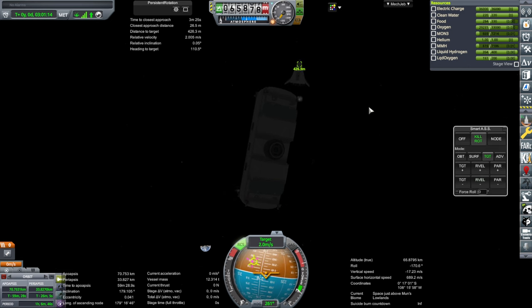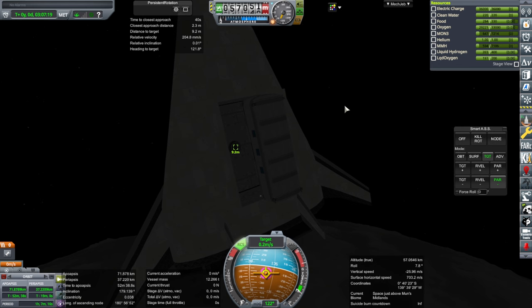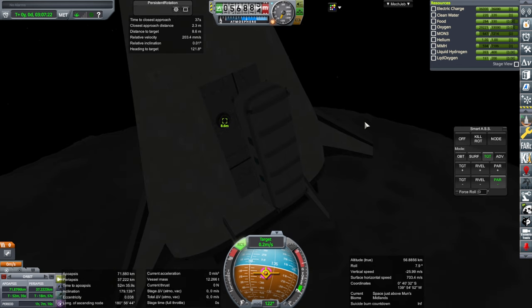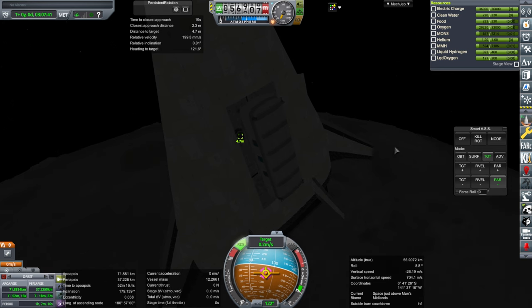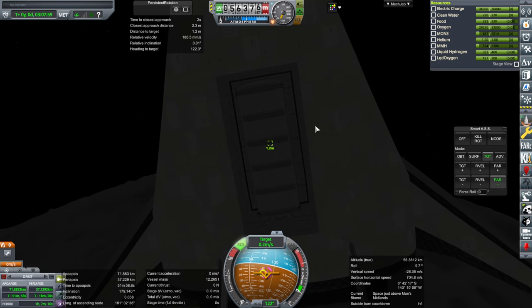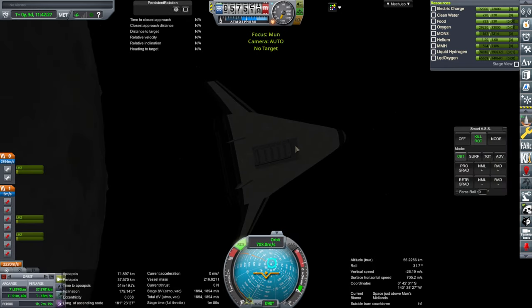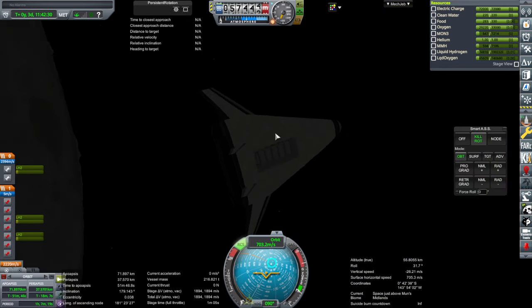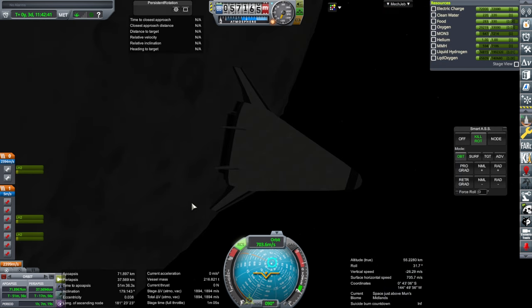That's us approaching at two meters per second. Can't really target anything yet. In we go. For Realism Overhaul, we do want 0.2 meters per second or so. Technically I shouldn't use the RCS in the bay, but whatever. We will disarm the RCS, close up the bay, and let's see if we can go home.